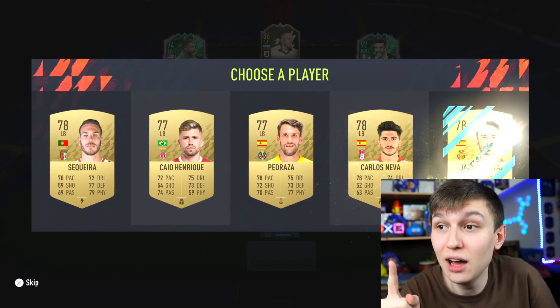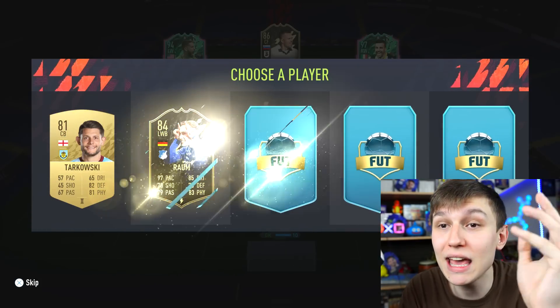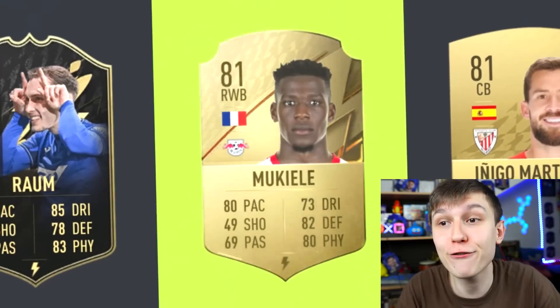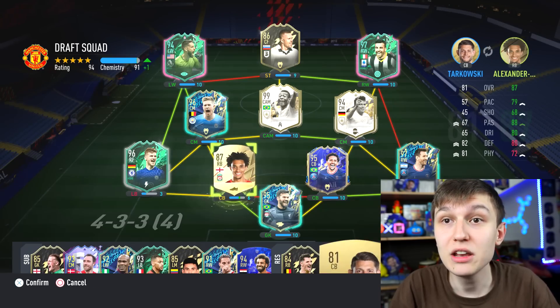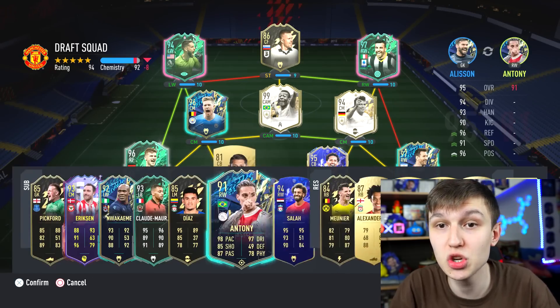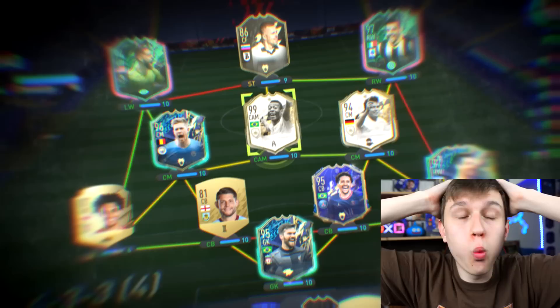We need a right back from Serie A or La Liga. We get left backs - please give me a right back. We get a French right back, but is it enough? It's a 194 - we did get the rating, but the chemistry, boys. The only thing I can think to do is swap these two. That doesn't give me more chem - why? Strong link. 194, 98 chem.